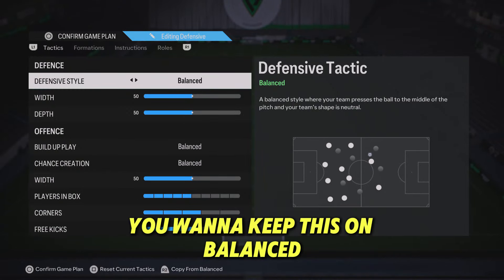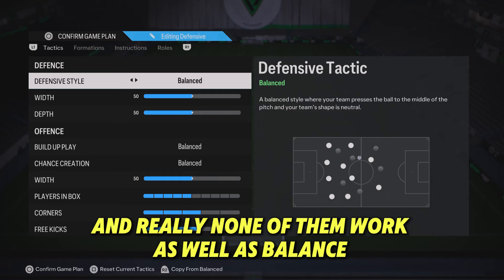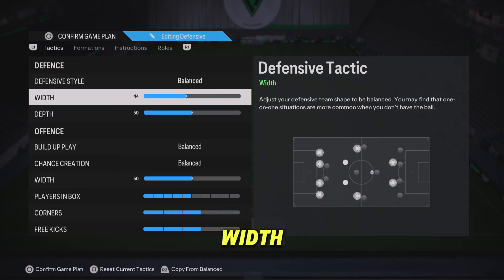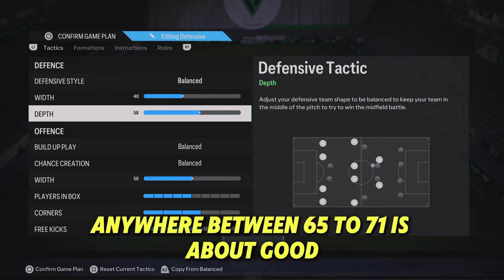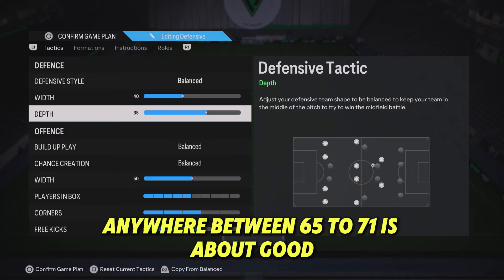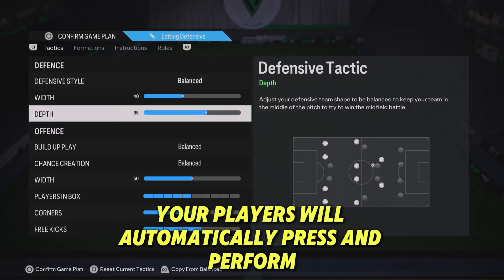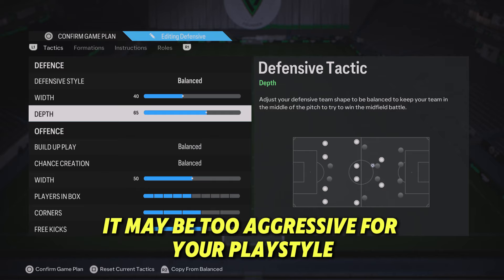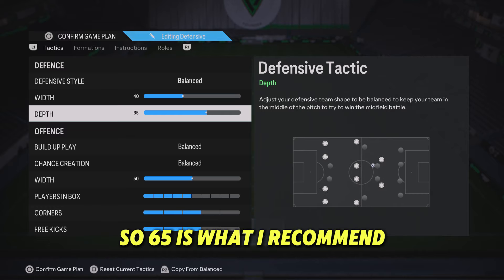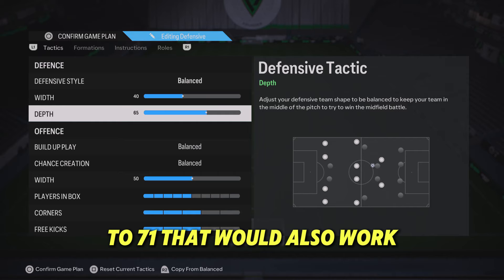Starting off with the defensive style, you want to keep this on balance. I've tested the other defensive styles in this game and none of them work as well as balance. Bring width down slightly to 40, and depth up to 65 — anywhere between 65 to 71 is good. Don't bring it to 72 because at 72 your players will automatically press and perform an offside trap, which may be too aggressive. I recommend 65, but up to 71 will also work.